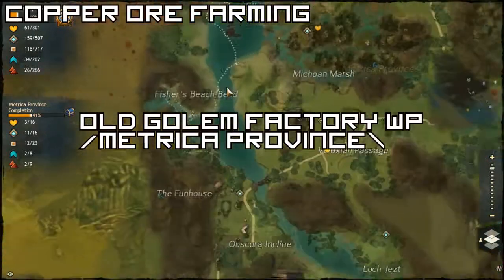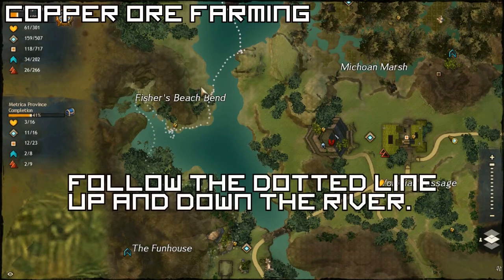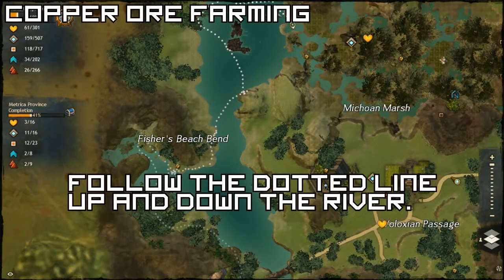Hey guys, it's Team Moth here. I'm going to teach you guys to get some copper ore farming going on. So go to Old Golem Factory Waypoint in the Metric Province, outside Radassam, and you're going to follow this dotted line up and down this river.